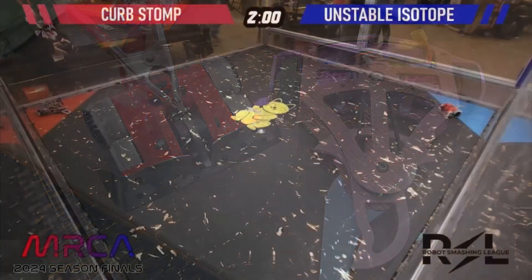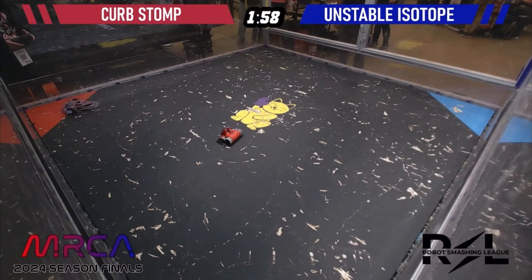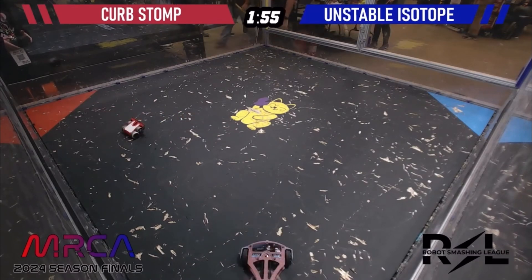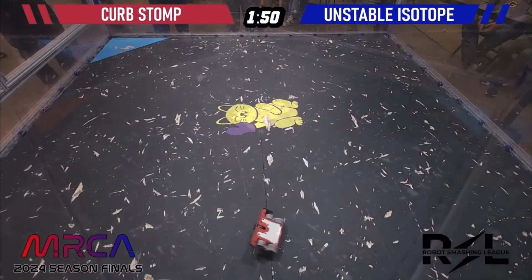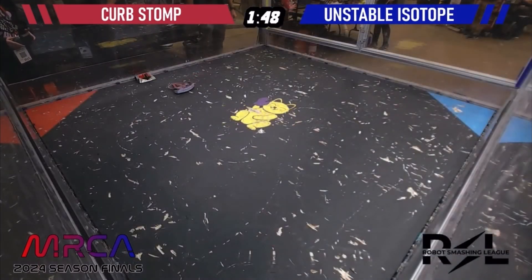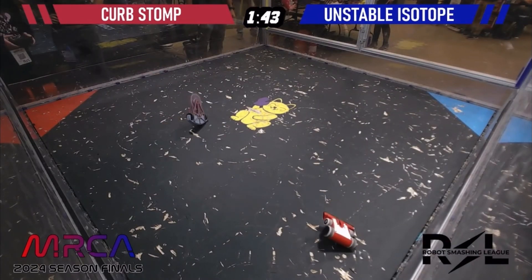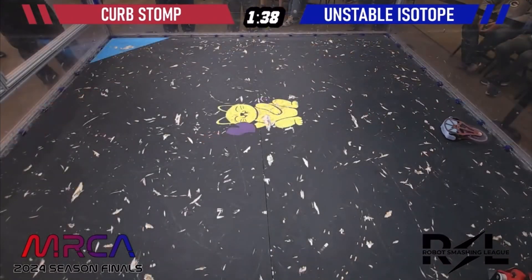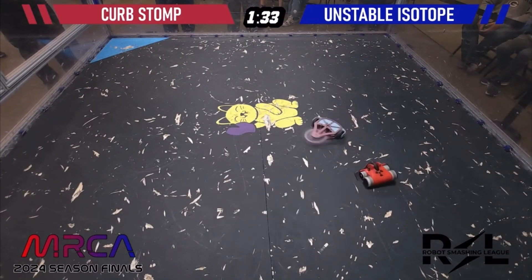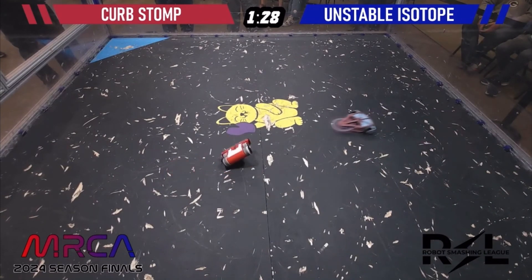Fight will start in 3, 2, 1, go! An incredibly compact vert versus a pretty large mid-cutter. That was a big hit right out the gate. Unstable Isotope trying to get back over from that — wants to keep its armor pointed towards its opponent even while inverted. Curb Stomp going in for some big hits, but Unstable Isotope, now that it's not inverted, is definitely using its speed to its advantage. Big pop! Big shot — sends Curb Stomp into the wall. And a return by Curb Stomp.